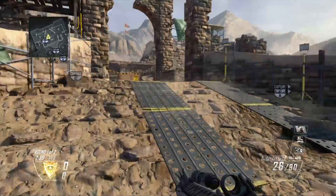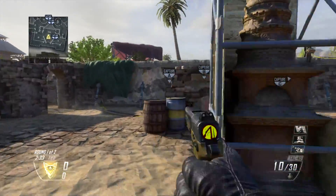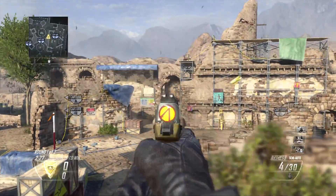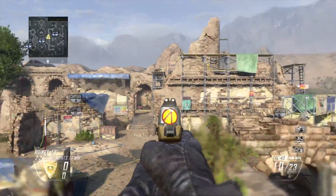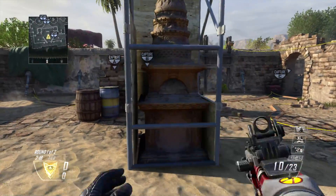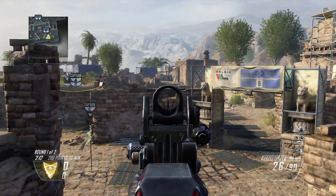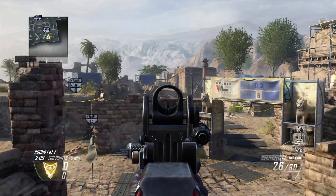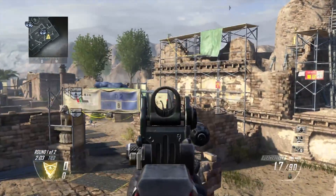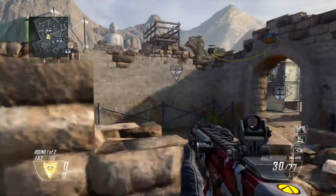If you're playing Search and Destroy on this map, one bomb site is right here and the other is right inside there — A is right here and B is right over there. In Search and Destroy, I like to spawn in, turn around, run up here, and ADS with a sniper rifle. You can't really do it now — that wall is too big. What you want to do is snipe the attacking team as they run through that building to reach B. That spawn snipe has been somewhat countered now.